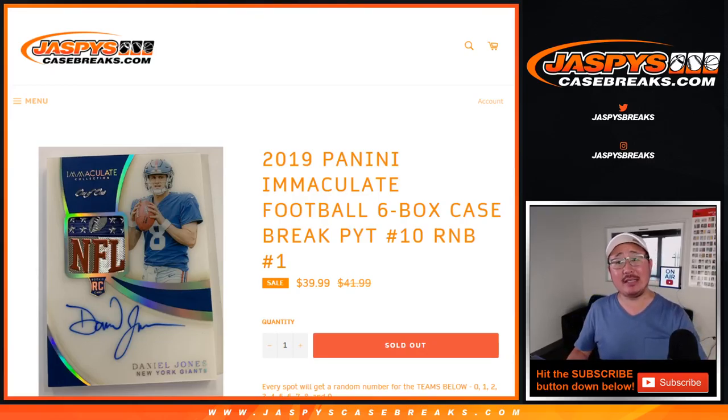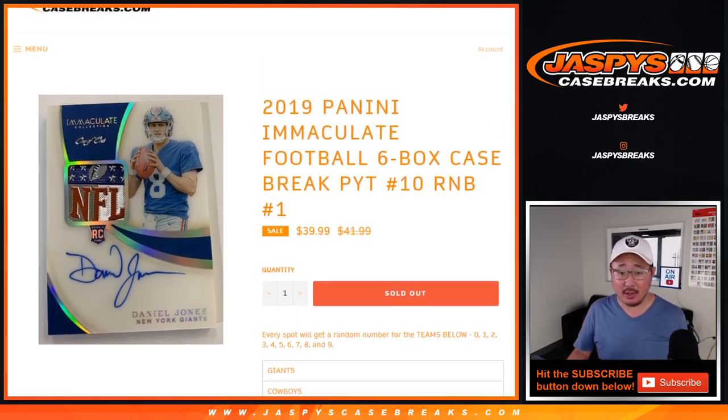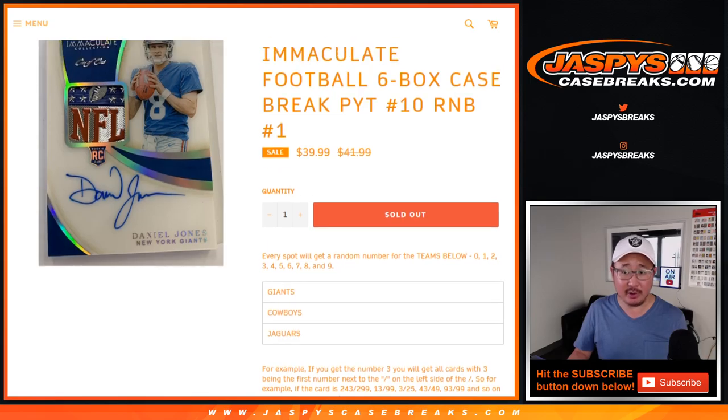Hi everyone, Joe for JaspiesCaseBreaks.com doing a quick randomizer for this number block. It's just a three team number block — Giants, Cowboys, and Jaguars. It works just like our number blocks that you see on our website. You get a block of numbers only for those teams though.